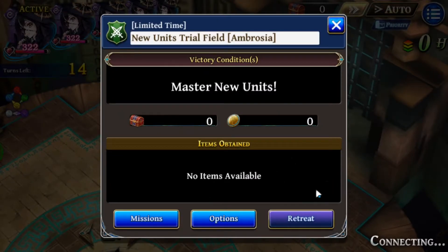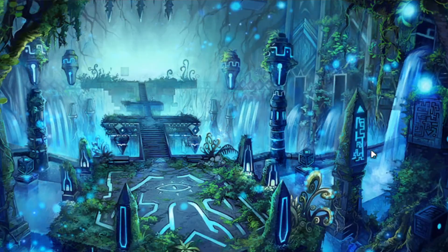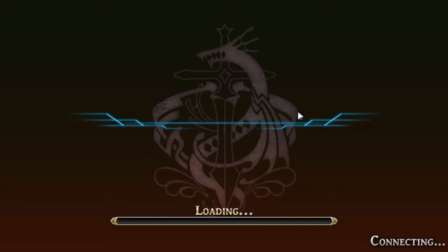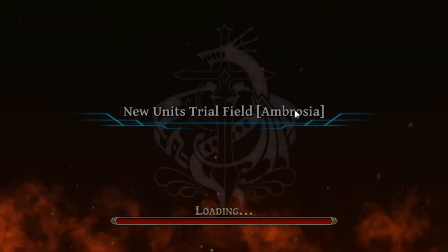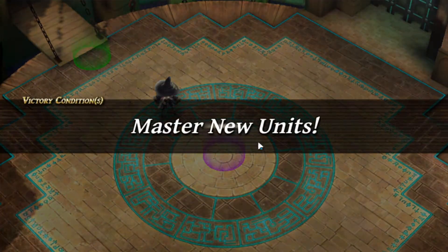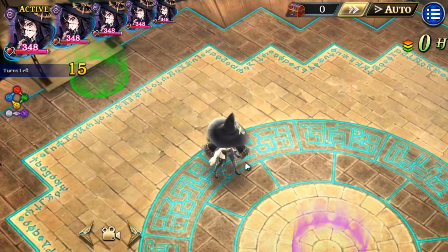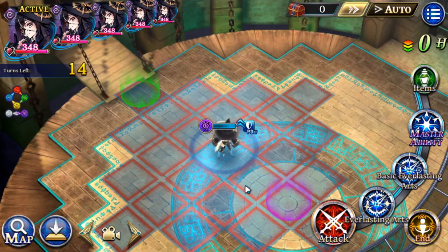I did not turn off the skill display - we'll turn that on. So it's good to know that her AI puts on a shield when it first starts. So that must be a passive.